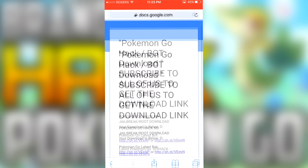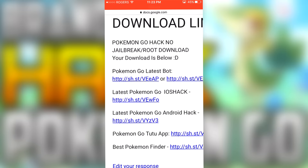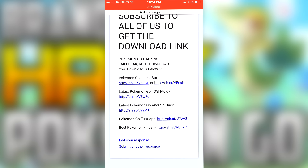Once we're in, the one we're going to be using today is the latest Pokemon Go iOS hack. The Android hack is the exact same thing, just on Android. If you want, there is a slightly better one but it's harder to install and doesn't work for everybody — I'll leave the link to that video near the top of the description. Anyways, we are going to be using the Pokemon Go iOS hack, so just click on that link.